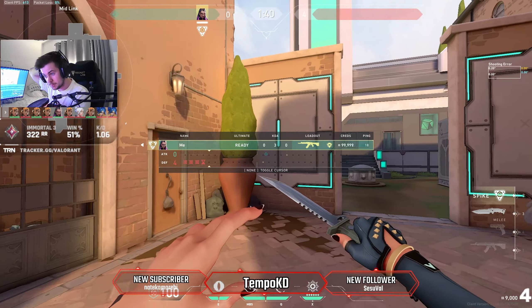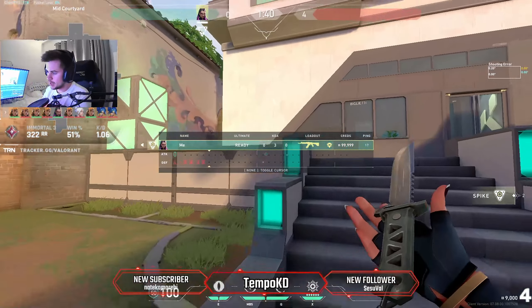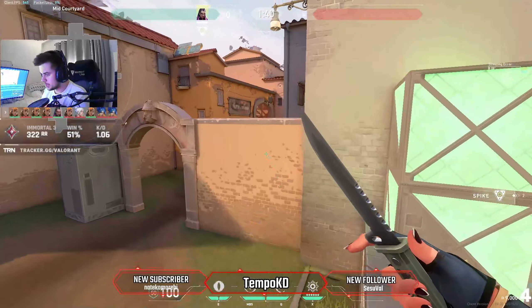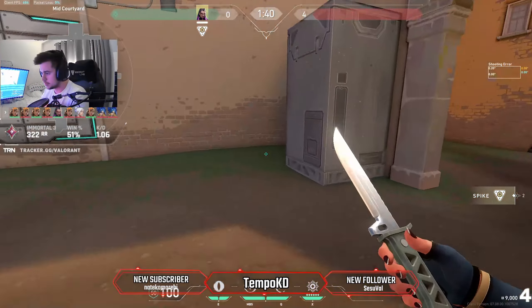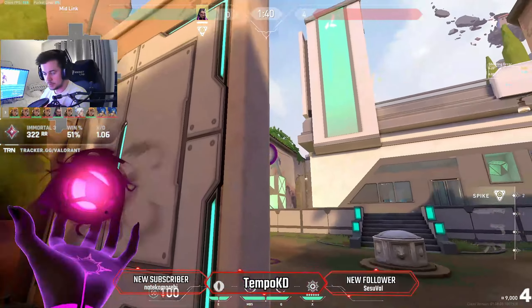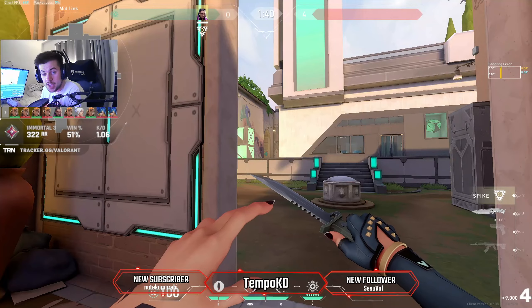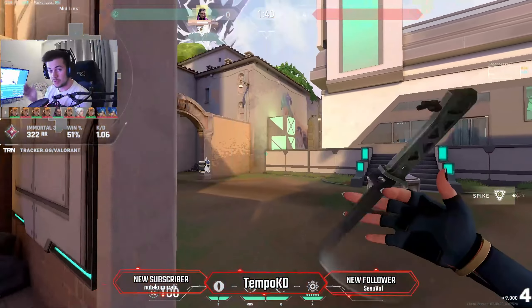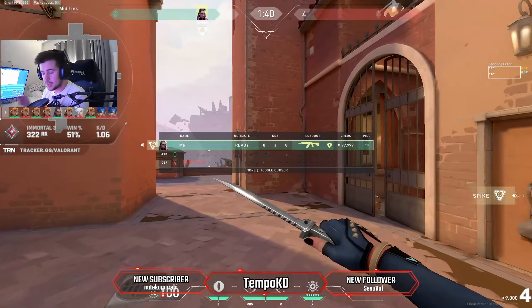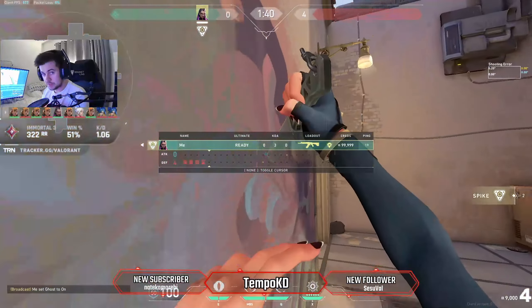That's Reyna's identity — getting a kill and being able to escape or fully heal. In ranked that will happen very often: you flash out, get a kill, and Dismiss away while the next enemy peeks you. They can't do anything because you're immune. That's what makes Reyna so good.